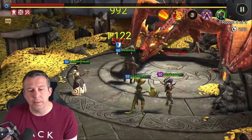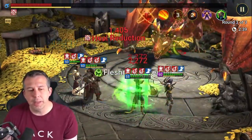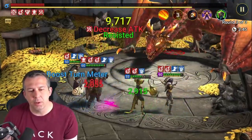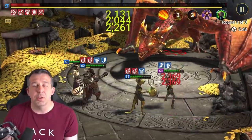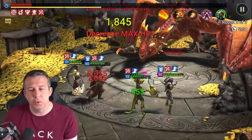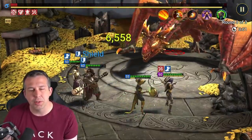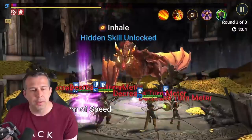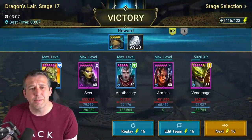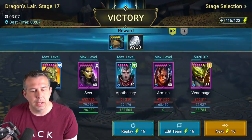There's nobody in this team who's a must-have — everybody's doing their job: speed, decreased defense, AOE damage, a poisoner. It could be anybody in the game; Kael is really good at doing these jobs straight off the bat as a starter champion. There's no must-haves for Dragon — it's literally just use the champions you've got that are geared up. That's a three-minute run, stage 17 clear full auto — that will be a really consistent team.